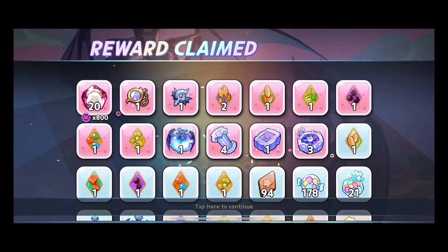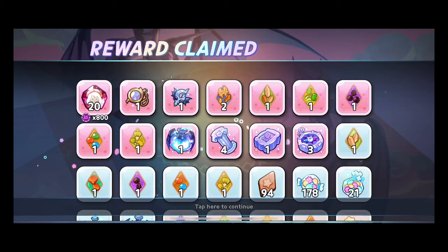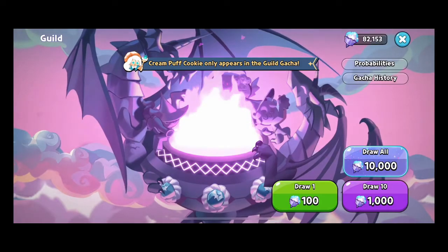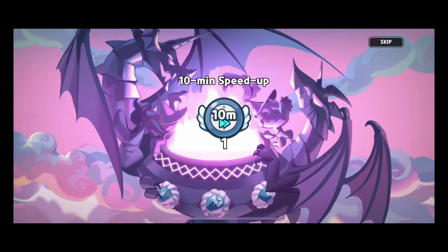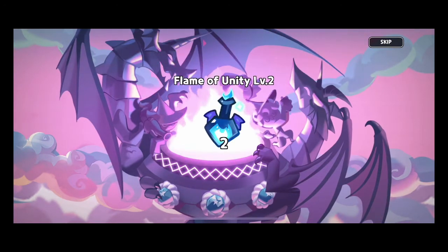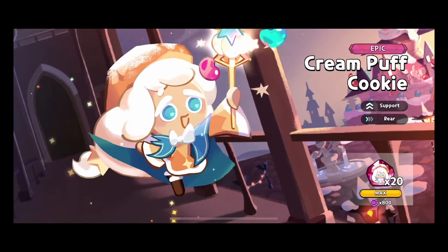We'll alternate — we'll do a couple skips and a couple watches. We got a Monocle that time, a full Cream Puff, another insignia, and a lot more medium toppings. This was a better pull with the skip. Let's watch this one and see if watching the animation or skipping does better for us. Actually — well, I stand corrected! Maybe the more we pull the better our luck gets, because four pulls in we got a Cream Puff already. We are definitely getting our mileage today!